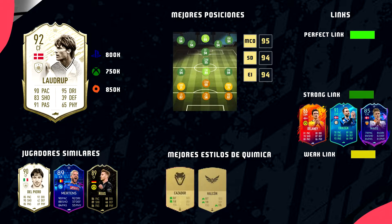Posición inicial SD, 800.000 monedas en PlayStation, 750.000 monedas en Xbox y 850.000 en PC. El mapa de las mejores posiciones lo tenéis ahí arriba. En el centro tenemos 3 posiciones a destacar, aunque yo creo que solo 2 son las que se puede sacar el mejor partido: MCO con 95 puntos de global, SD con 94 puntos de global y ED o EI con 94 puntos de global. La mejor sin duda es la de MCO o SD.